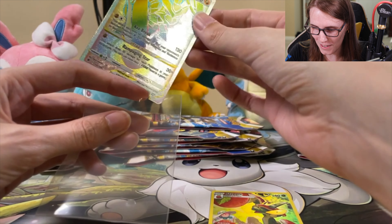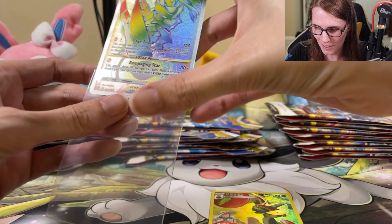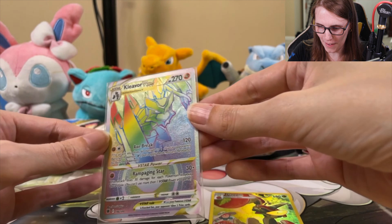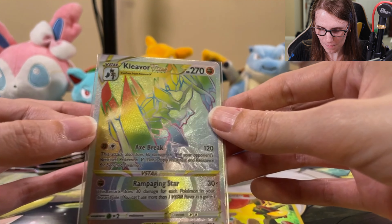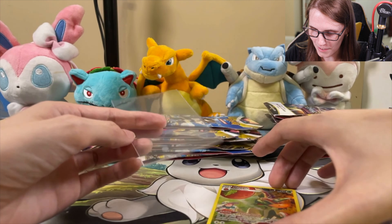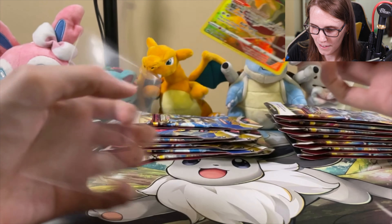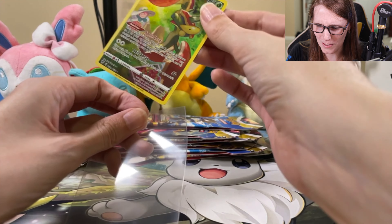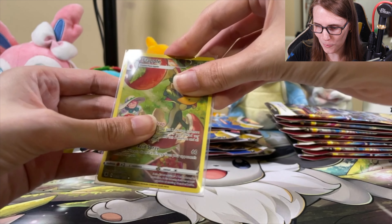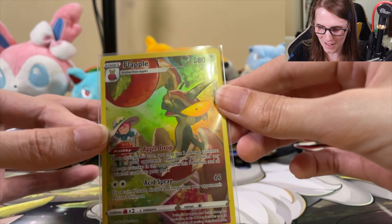Oh, Kleavor! So excited to see you there. That Kleavor V-Star looks amazing. I love how that looks. And I love this Flapple as well — the art on it is fantastic. Flapple is such a cute Pokémon — there's a little dragon worm inside of an apple. How cute is that?